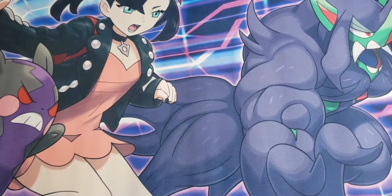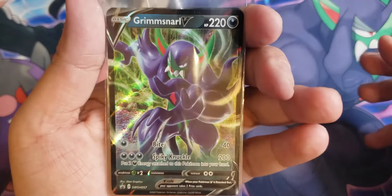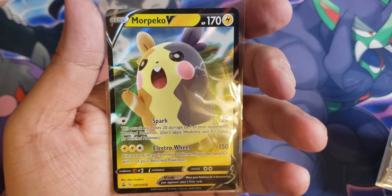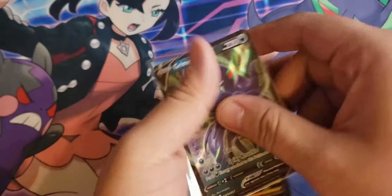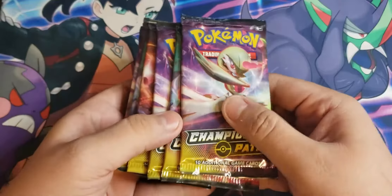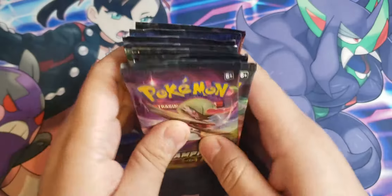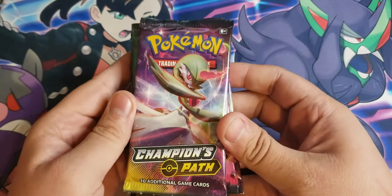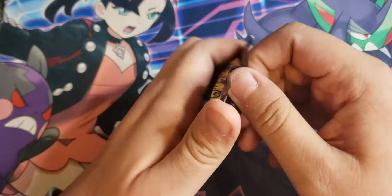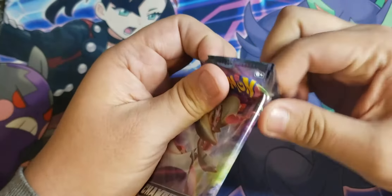Then we got our two promo cards: Grimmsnarl V and Morpeko V. Alright, let's put those to the side. Now we got eight Champions Path packs — it's the first time and maybe the only time I'll be opening Champions Path, but we're on the hunt for Charizard. Either of the two would be awesome, but you know, we take what we can get.